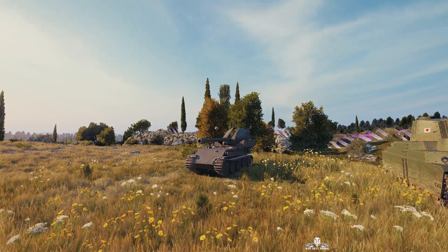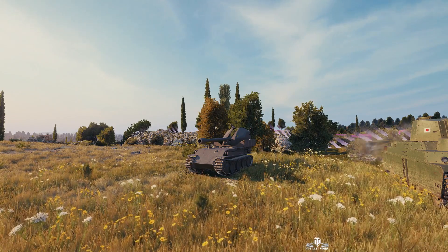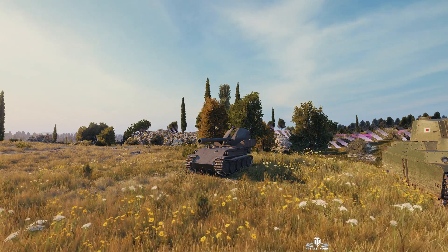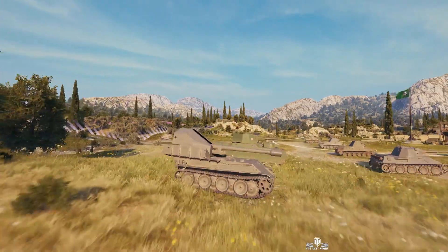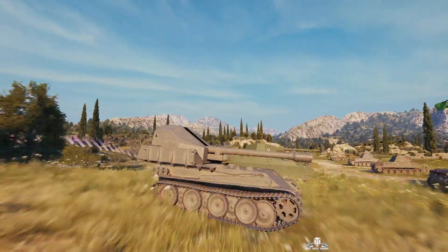Welcome back to WOT Arty Noobs with General Disturbance. This is a GW Panther, it's the tier 7 German SPG, and we're located on the south spawn of Abbey. The commander of this vehicle is Lieutenant Ross. That's my naval background coming in there — somebody with two stripes, a Lieutenant rather than a Leftenant.